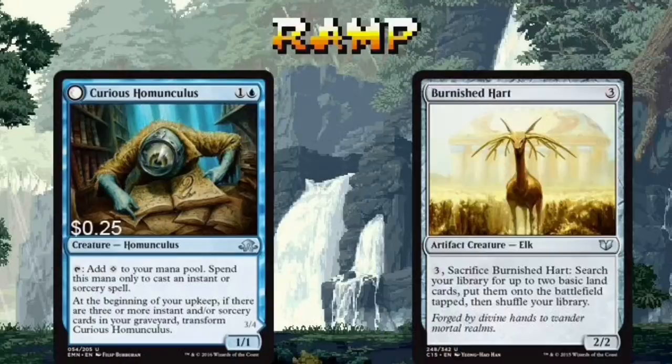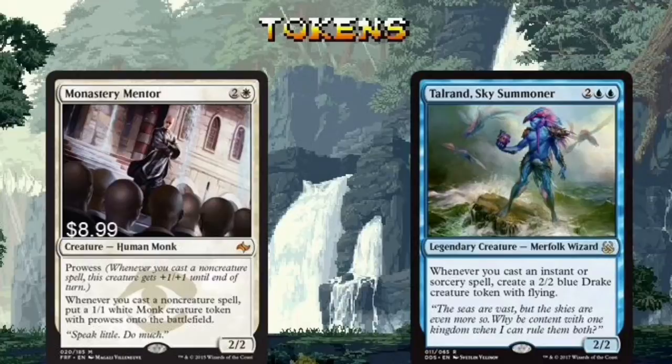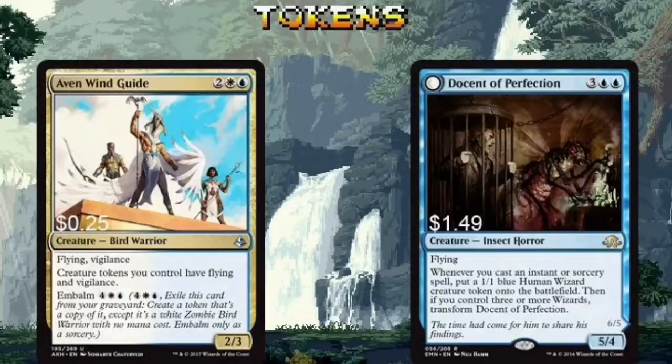There are only six creatures in this entire deck. The first two, Curious Homunculus and Burnished Hart, are here to help mana ramp. Flipping the Homunculus creates a creature with prowess that makes spells cheaper to cast. Perfect for a Spellslinger build. Next on the list are Monastery Mentor and Tolerant Sky Summoner. Monastery Mentor is a bit expensive, but his ability and the Monk tokens he creates are just too good to not include. Tolerant is essentially the same as Monastery Mentor — cast spells, create tokens, overwhelm your enemies.